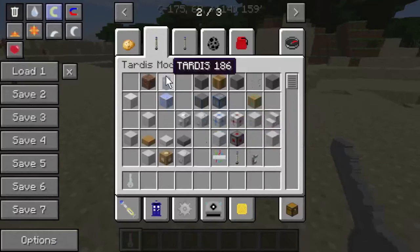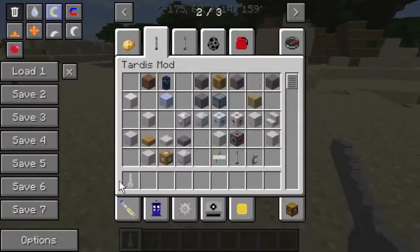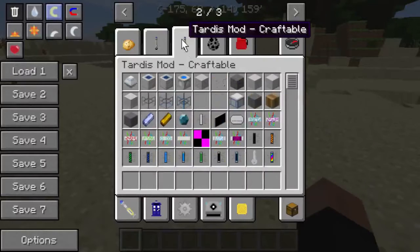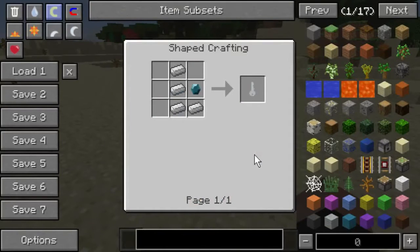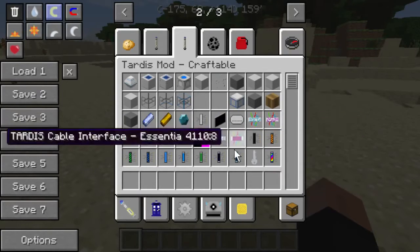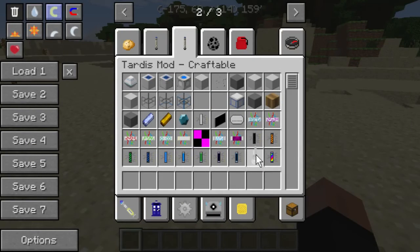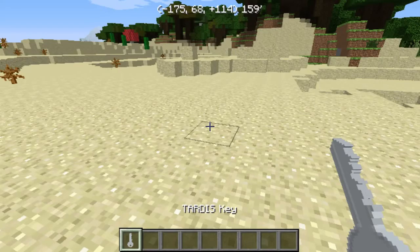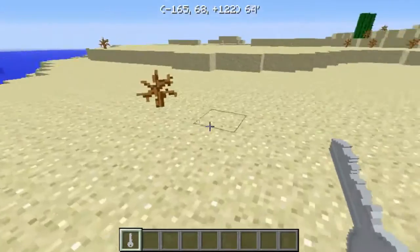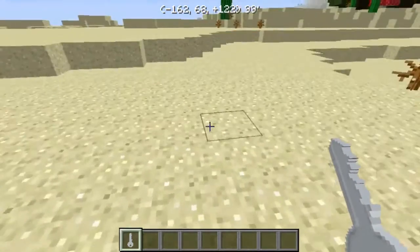Today we're going to be looking at two mods just because they go well together, and I believe if any of y'all are Doctor Who fans you'll enjoy this one. There's the TARDIS mod - I'll start with the TARDIS mod. Most of the things are craftable as you can see. I should mention ahead of time this is a really deep mod, so I'm just going to cover what I can, especially since I'll be covering two mods - the other being the Daleks mod.